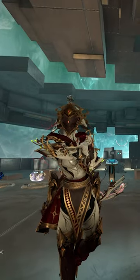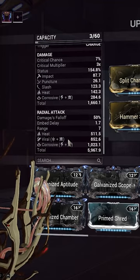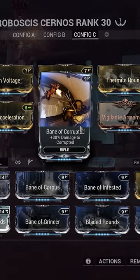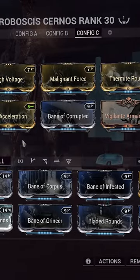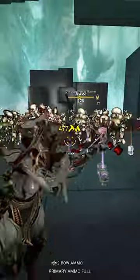We can further buff this damage through the heat inherit system. While heat inherit is too complicated to explain for a YouTube Short, in short: if you mod your Proboscis Cernos for heat and use a bane mod, you will exponentially increase your damage on your turrets. And combining the two of them just pushes these turrets way too far.